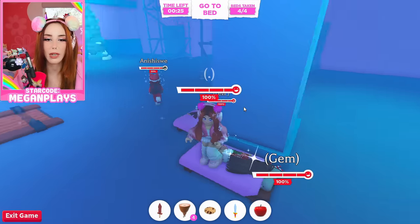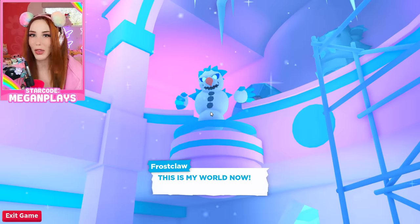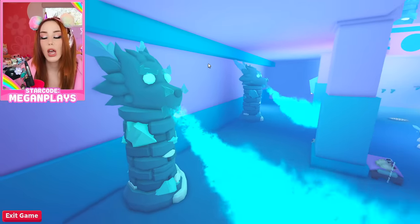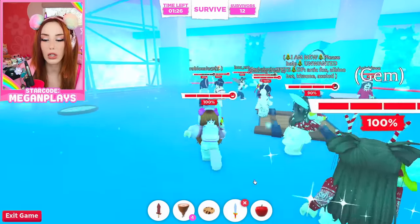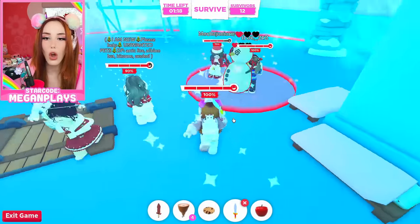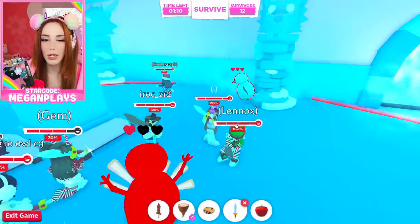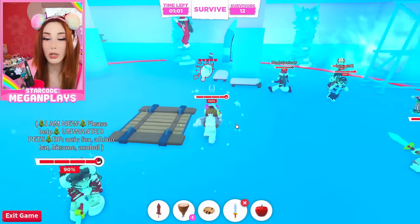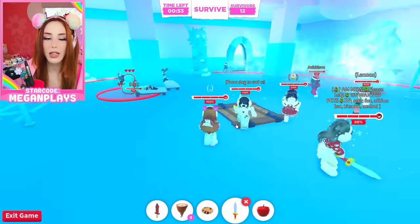Frostclaw comes again while you're sleeping — he likes to prey on the weak. You're going to play a game of survival. When these monsters attack you, they're going to have red circles coming out from them — don't stand in those red circles, quickly try to evade them. You lose 10% health every time you get hit. You do gain gingerbread for every kill you get, so if you're trying to save up gingerbread, get over there and kick some monster booty.